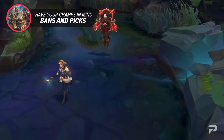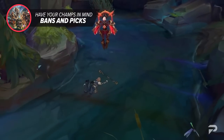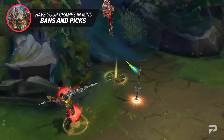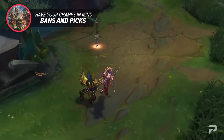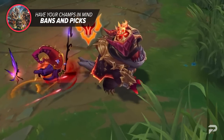First things first, make sure that you already have your top three bans in mind. Great ban options are OP champions that can 1v9 games, a hard counter to your champion if you have to blind it, or a champion that you honestly find just annoying. Whatever you may choose, make sure that you have your top three ready to go. The reason you want three is just in case someone on your team is looking to pick the champion, or if someone else is already banning them.